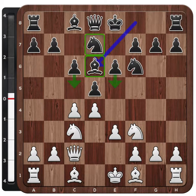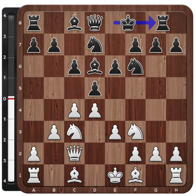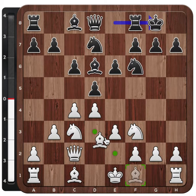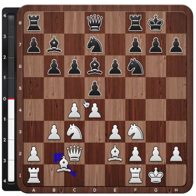Lastly, white can also choose to protect the c4 pawn with the b3 pawn. White can then play Bd3 and if black takes, the bishop is not bothered to take on c4 - instead white can retake with the pawn on b3. Black typically doesn't retake here but for example chooses a setup with b6. So all of this is theory.